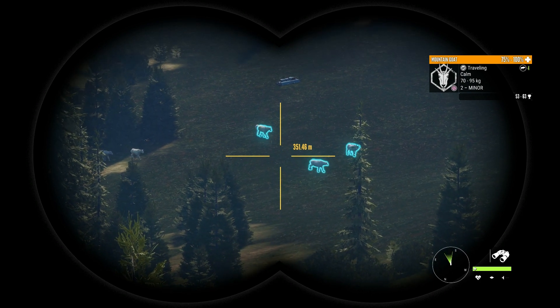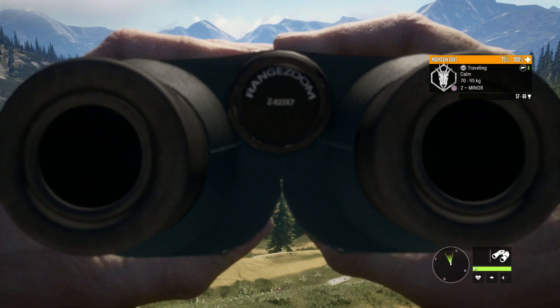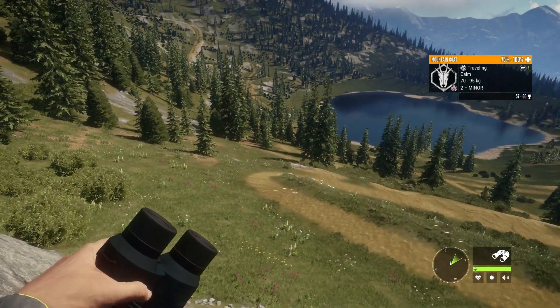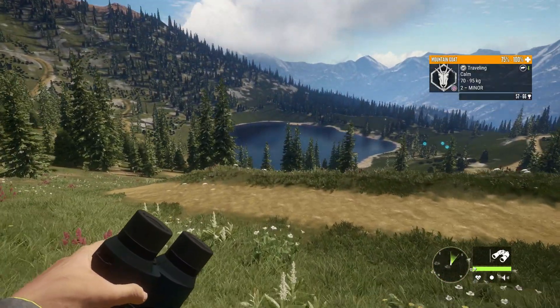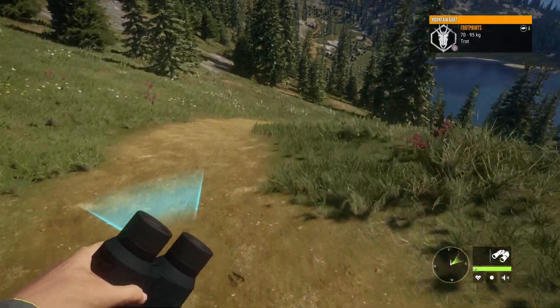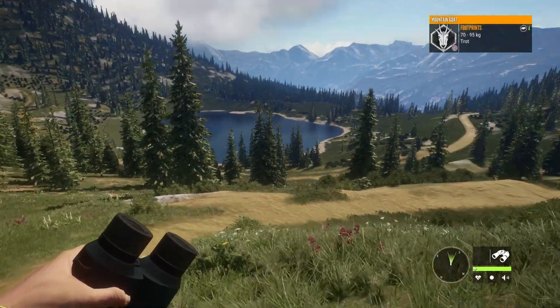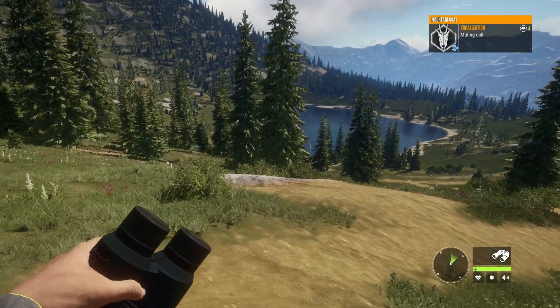In our last guide I was hunting mule deer — check that out if you haven't seen it. I'm covering all the species on Silver Ridge Peaks. I've been slaughtering mountain goats trying to find all the best locations, and I have found all the locations where you can find them. I'll show you a map in a minute. There's not many locations on Silver Ridge Peaks, which is actually good because they're easy to locate.